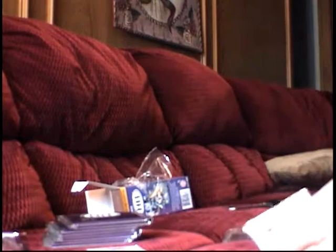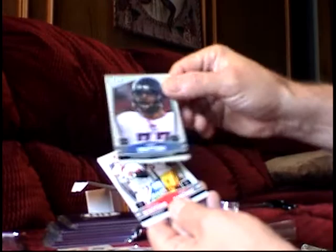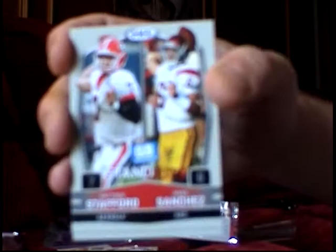Pack number two — these will probably all be base, but we'll see. Joaquin Iglesias, Cullen Harper, LeSean McCoy, Evan Britton. The Glossy — the retail Glossy — and it's got damage on it. Stafford and Sanchez — that would be a sweet card to have game used or signed. Jamarco Simmons.